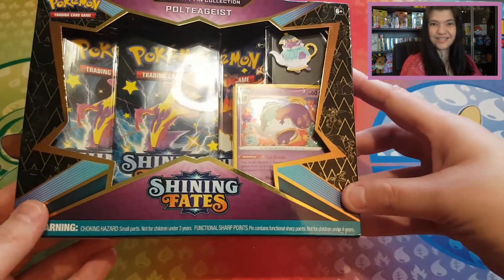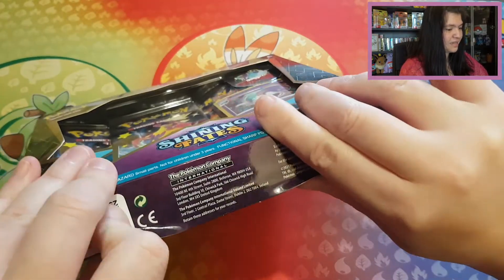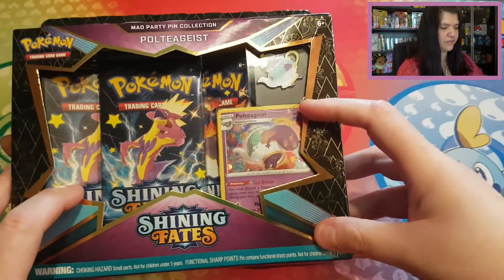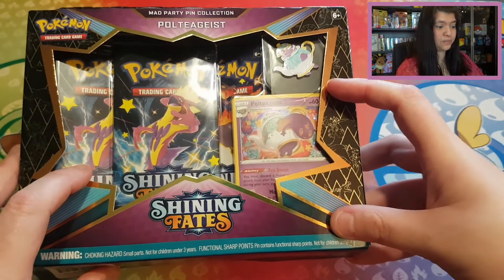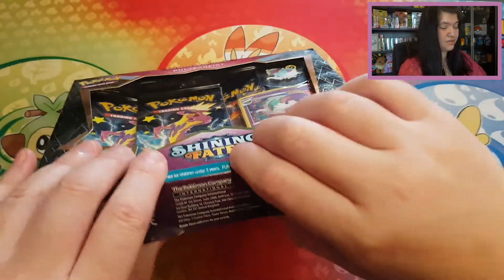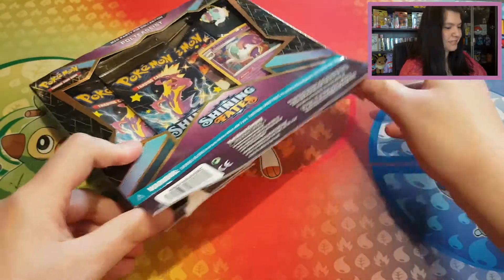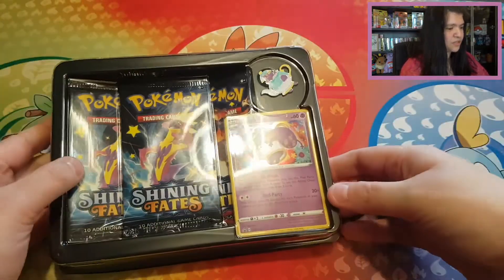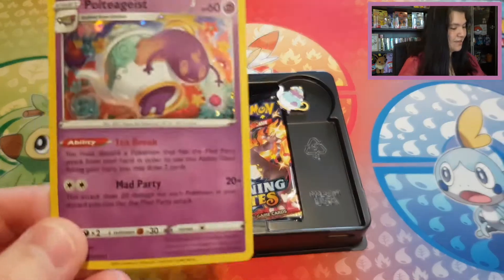So let's open up this cute small box to see what's inside. It reminds me a little of Alice in Wonderland — if you have Polteageist as a tea set, and then you have Galarian Mr. Rime and Sinistea, it could be like a little team of Alice in Wonderland. It's funny they call it 'Mad' because everybody looks happy.